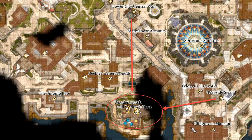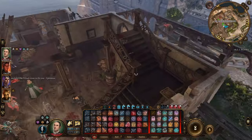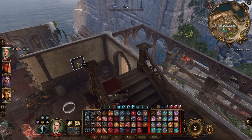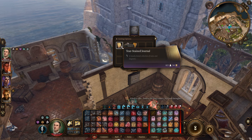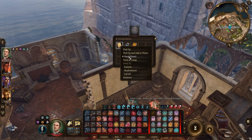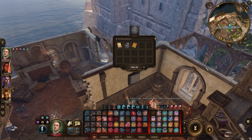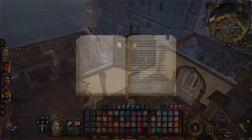The Hag's Bane is an item that makes Auntie Ethel puke out Vanra during the Save Vanra quest. You can get the needed basic ingredient at Old Garlow's place after saving Meirena. Meirena will guide you to access a wooden barrel behind the stairs on the first floor, containing the recipe and the basic ingredient, the Ashes of Dried Fae Flower. Once you have the Ashes of Dried Fae Flower, you can craft the Hag's Bane by adding any kind of essence to it.